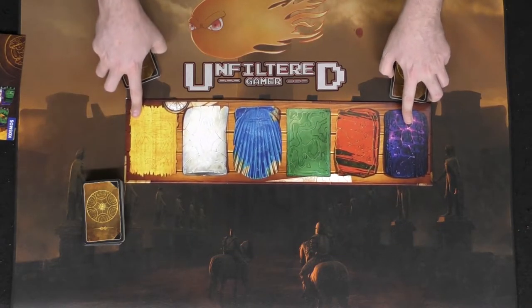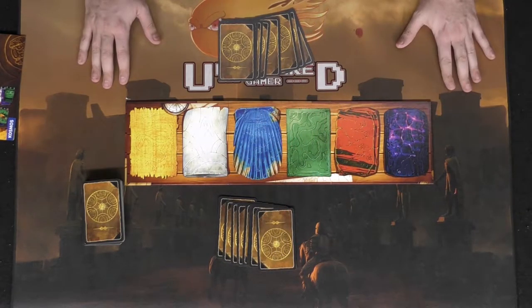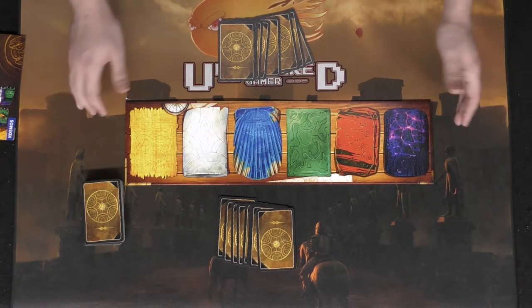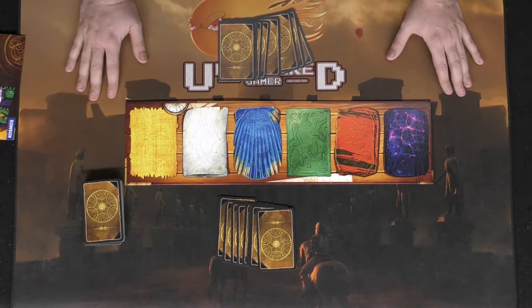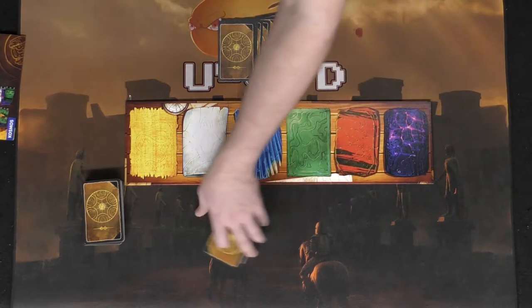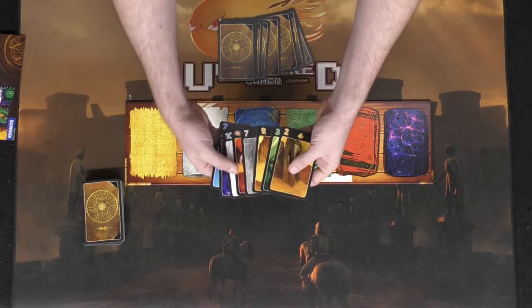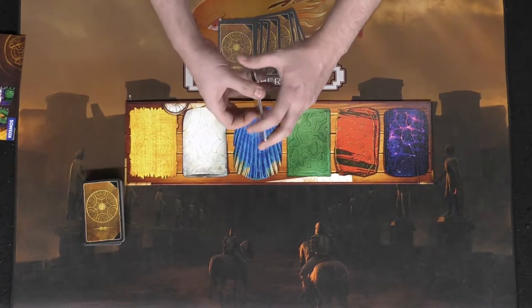Go ahead and place this board in the middle, give one player their eight cards on one side and one player their eight on the other, and the game will begin. The player who starts is the player who last visited a volcano — or you can decide however you'd like. Look at your hand of cards, organize them by color or by number, and take your turn.